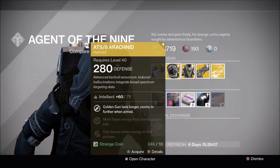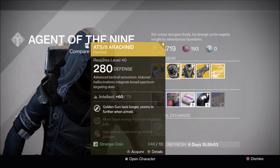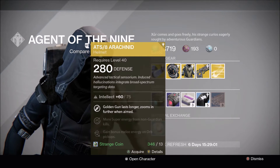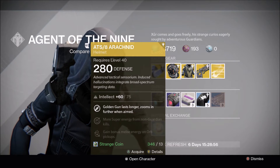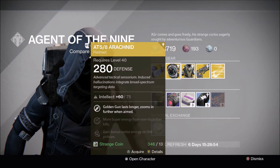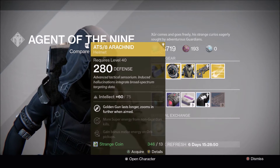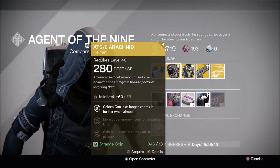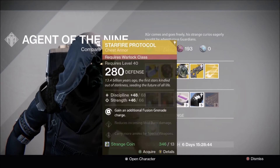Onto the Hunter — Xur has brought the ATS/8 Arachnid helmet with a full intellect roll. This gives Golden Gun that lasts longer and zooms in further when aimed, making your Golden Gun kind of like a sniper. That's pretty cool. I've never really used it much, but it is cool-looking. I don't really think it's that worth it honestly, but if you guys have 13 strange coins, be sure to pick it up and add it to your exotic collection.